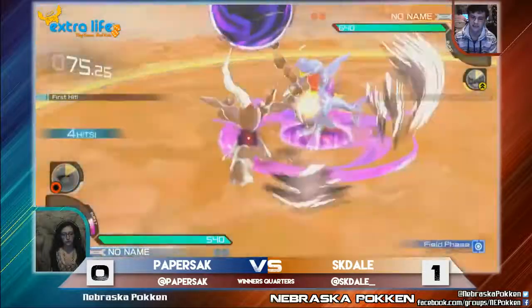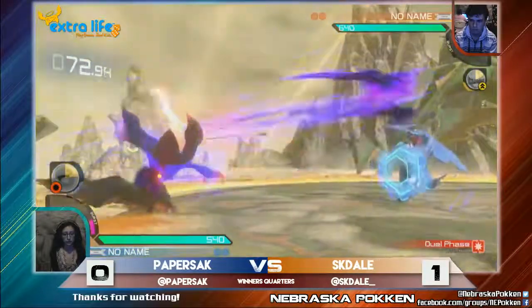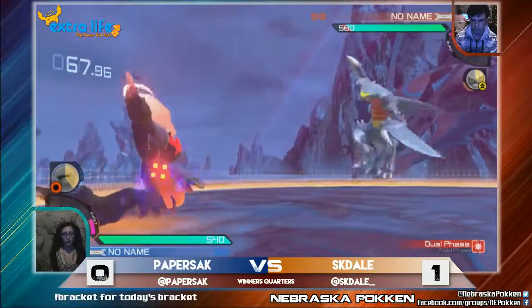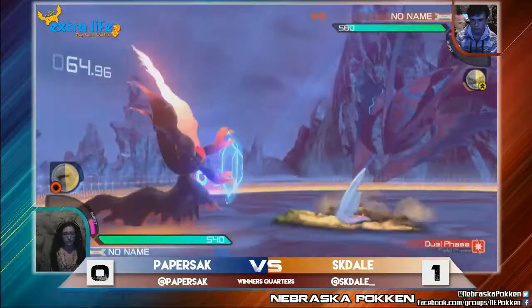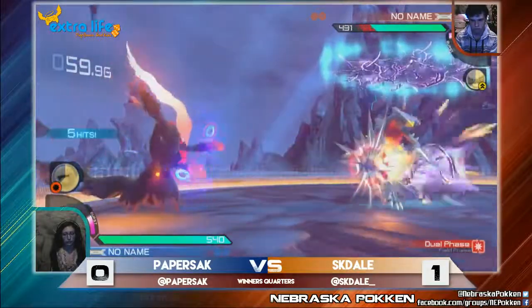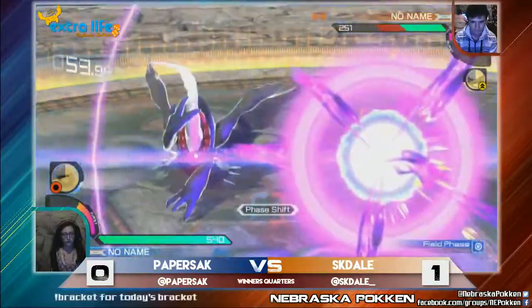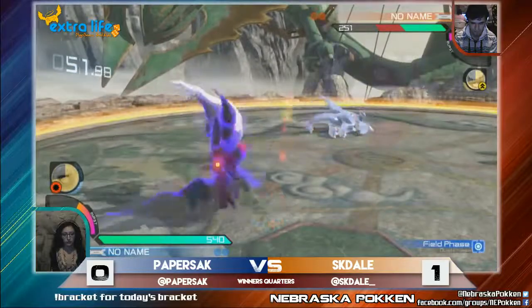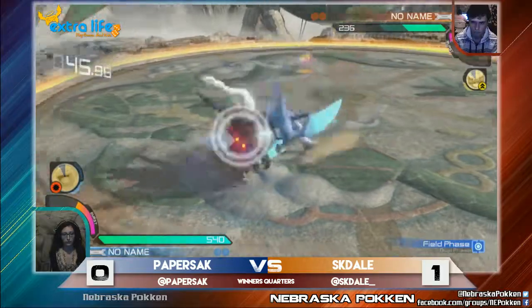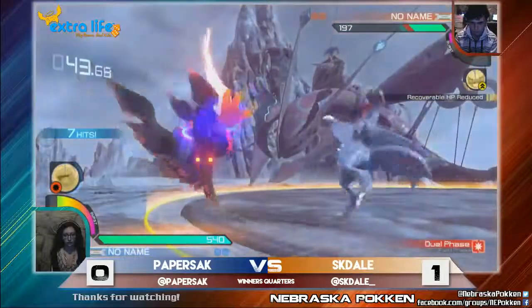Alright, game number two here starting off pretty similar. Paper's not able to get Nightmare mode right at the beginning, going into a dual phase. See how she can capitalize. Sitting back there camping in the corner. Gets to confirm but misses it, just out of range with the Nasty Plot. Goes for the 8A or 8Y and is able to get it. Misses the confirm again. Goes for the mix-up grab, just going into phase change. This will actually end her Nightmare mode. I would like to see her keep Nightmare mode a little bit longer, because that's where most of her damage is going to come from. But she's able to get it here again, so not too much gone.